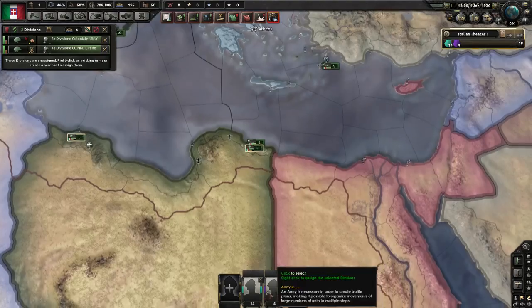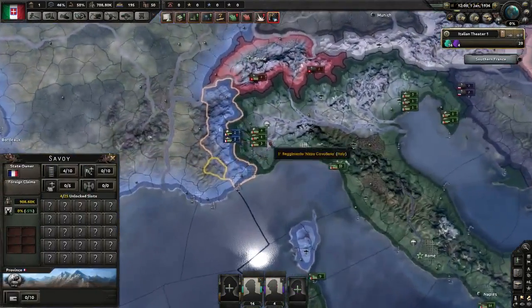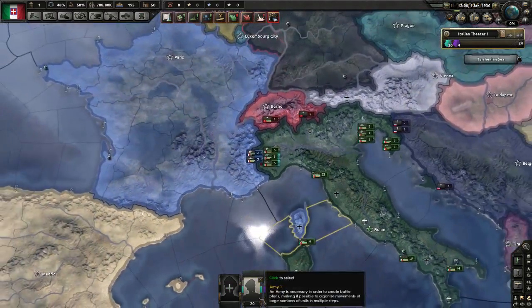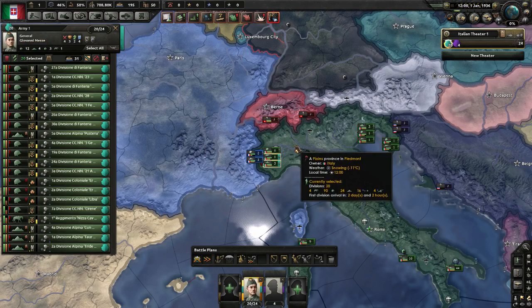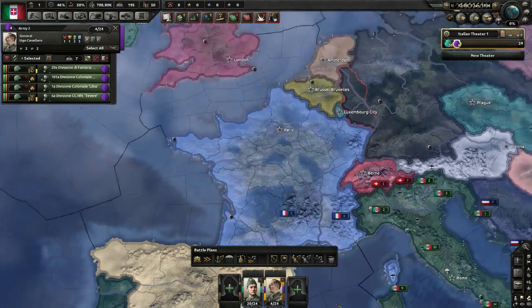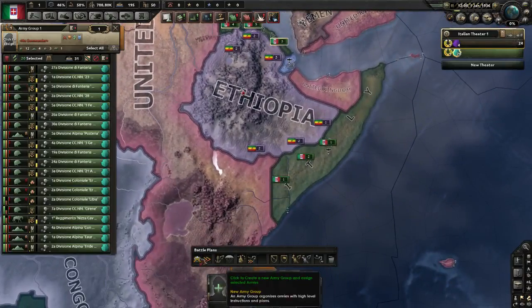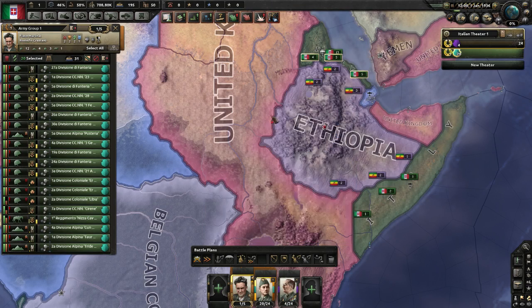Next we're gonna send these two here and we're gonna send these four here as well. We're gonna make the general the top one, and for this one we're gonna get a defensive one for entrenchment. Now we're gonna get a field marshal - we're gonna do Rodolfo Graziani.